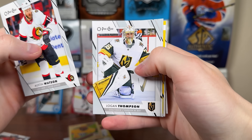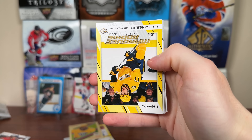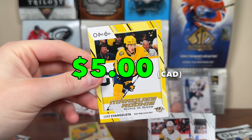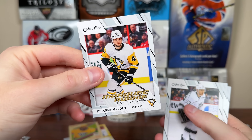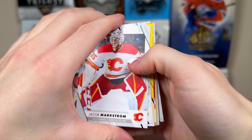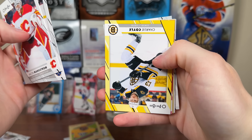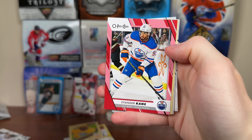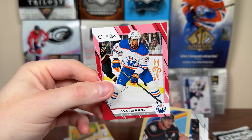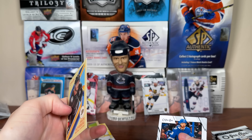We got a Luke Evangelista yellow marquee rookie! Color match there for the Preds — Evangelista, nice. Jonathan Gruden marquee rookie too, so a couple of rookies in that pack. Gives me hope we can get a Bedard in here. We got a red — number 136 — Charlie Coyle. And... Evander Kane! So there's a Charlie Coyle yellow color match, and a red Evander Kane. These reds are tough — 1 in 4 blasters. There's a Silverberg retro with more base.